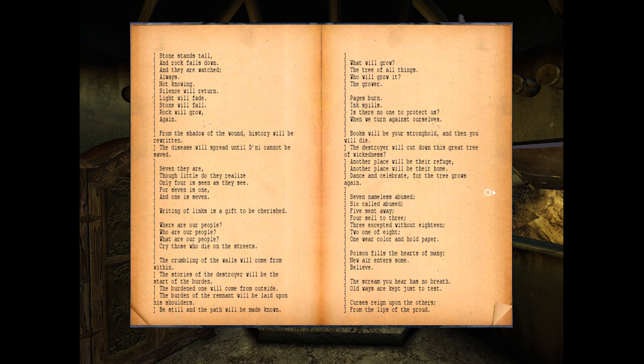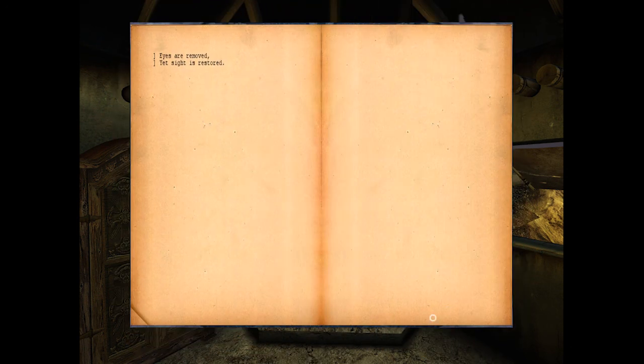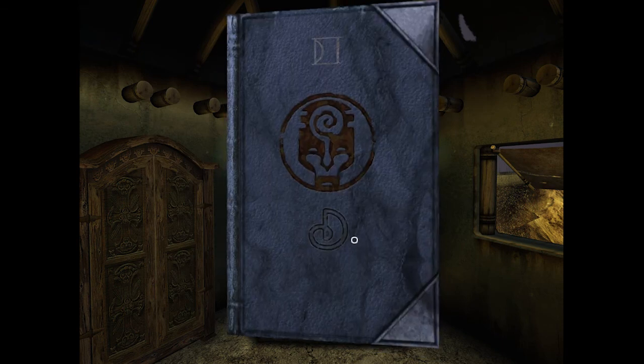I think Yeesha thought that Atrus was the burdened one - that he laid it upon his own shoulders to rebuild D'ni. 'But still the path will be made known. What will grow the tree of all things? Who will grow the grower? Pages burn, ink spills - is there no one to protect us when we turn against ourselves? Books will be your stronghold, and then you will die. The destroyer will cut down this great tree of wickedness. Another place will be their refuge, another place will become their home. Dance and celebrate, for the tree grows again. Seven nameless abused, six called abused, five sent away, four sell to three, three accepted without eighteen, two one of eight, one wear color and hold paper.' Seven, six, five, four, three, two, one - so it's going down. I think these are going to be pertinent to the Path of the Shell, so not to the main game. I should probably complete the main game first and then go on to the expansions.